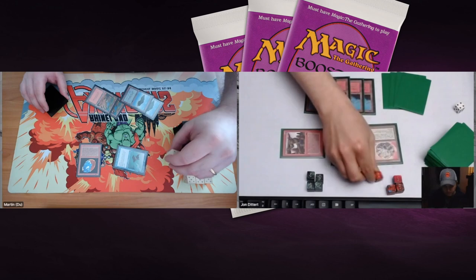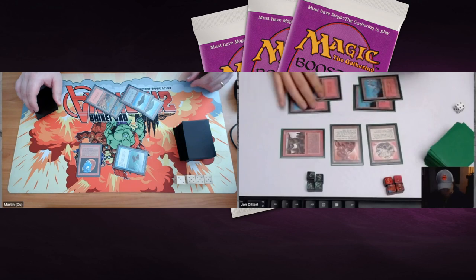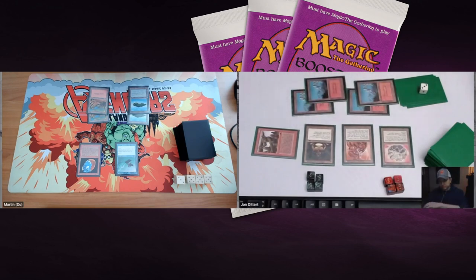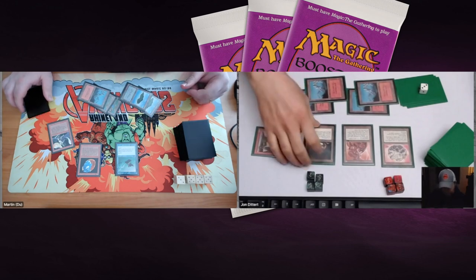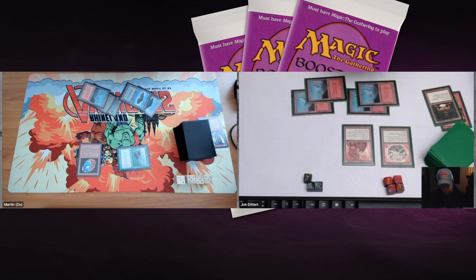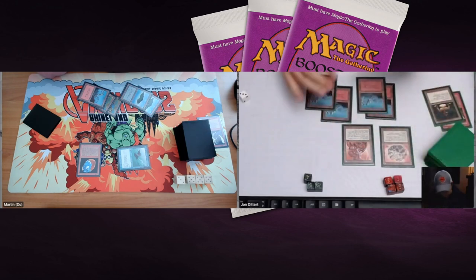That's exactly what happens. In his second main phase, John taps four and plays a Clay Statue — a 3/1 that can pay two to regenerate, from Antiquities. Then Martin plays a Pyrotechnics. This is what I talked about — this card is so good. He destroys the Mechanics and the Statue and deals two damage to John as well. There's another attack and John drops to 14. One Pyrotechnics wipes out two creatures and deals two damage — insane value.